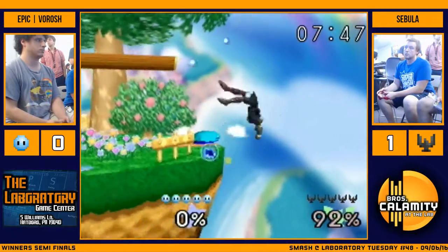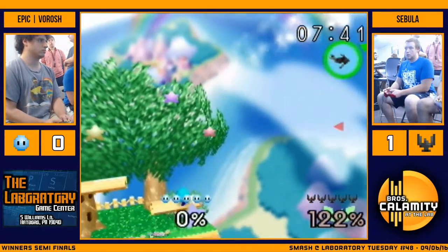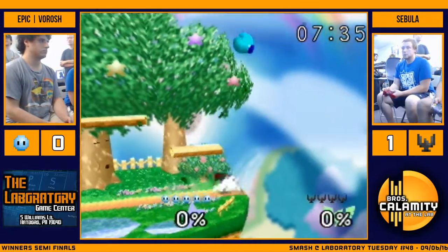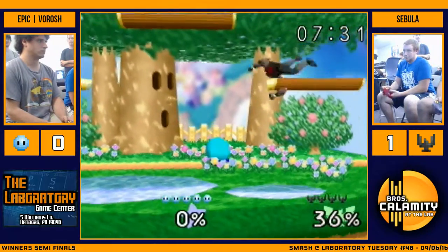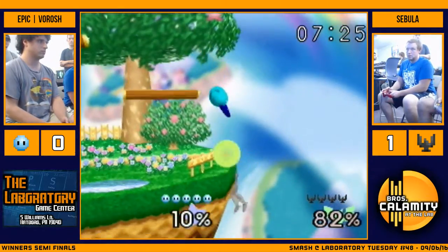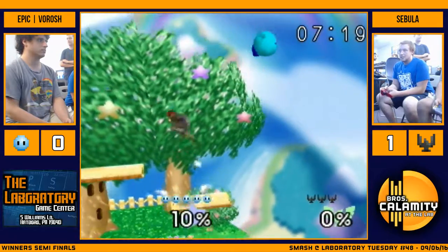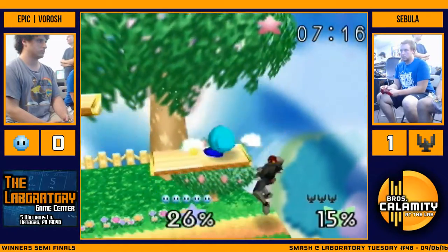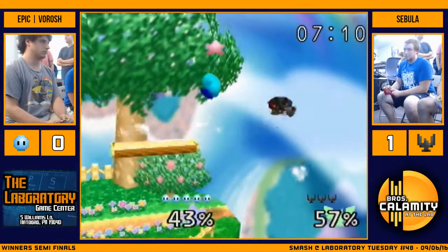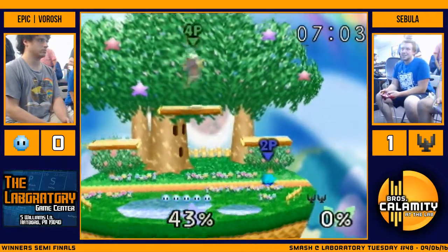We're starting strong again. Down air? Oh, not quite. No jump. Down tilt. Wow. Down tilt is really fast. Nice fade, but he throws out the down smash to catch his jump from the ledge.